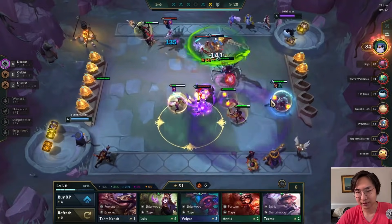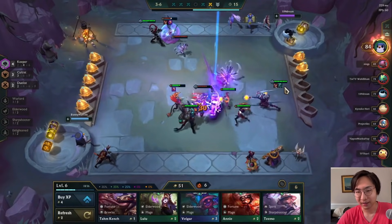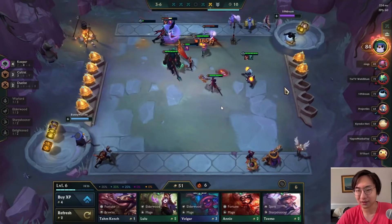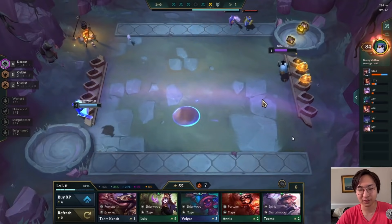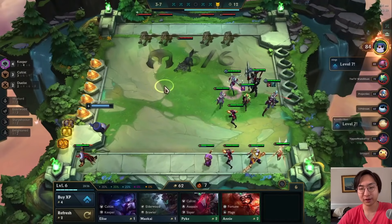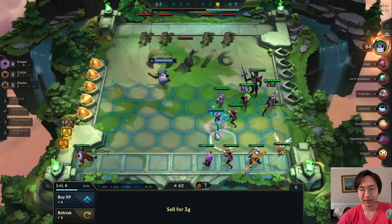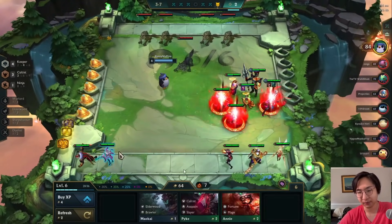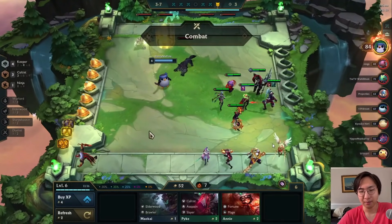This next opponent is pretty weak — no two-star item holder. Even though he's got a strong Braum up front, it's easy work. This Kalista has been paying off extremely well, giving us a seven-game win streak into neutrals, which gives us three bonus gold. I'm going to sell my chosen unit — the Elise — because I'll be rolling down next turn.